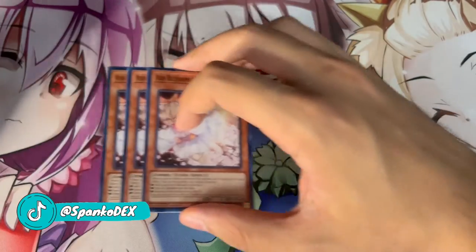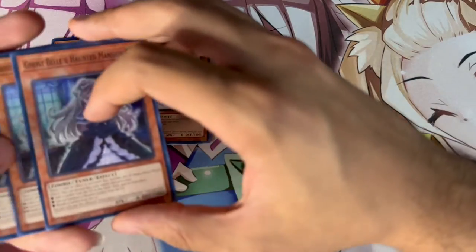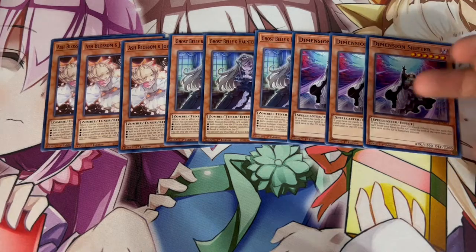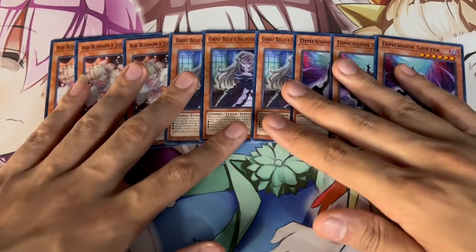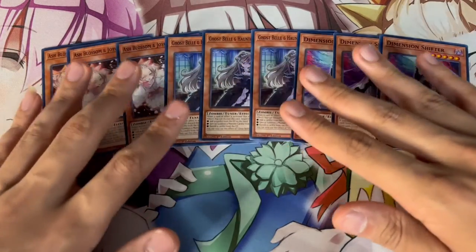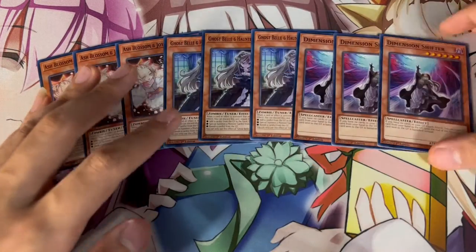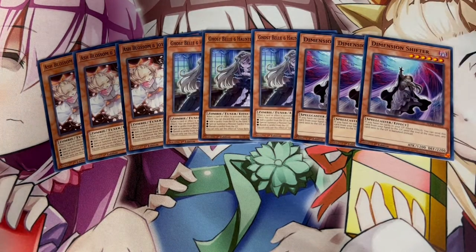Because we want this deck to be as consistent and competitive as possible with just the three Structure Decks, we are playing a ton of Hand Traps: three Ash Blossom, three Ghost Velvet — which is insane this format — as well as three Shifter, which is just auto-win against so many decks. Shifter does not hurt this deck whatsoever, you can play around it yourself. Going second especially, just activating Shifter turns off your opponent's turn a lot of the time, and you can play through it super easily. The nine Hand Traps give you playability when you don't open the greatest hands.